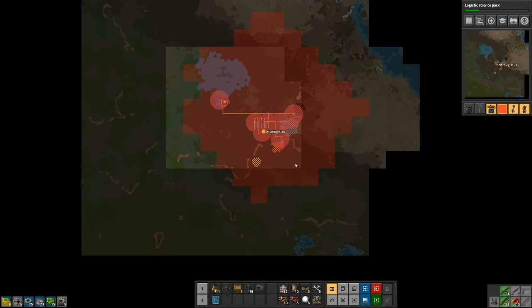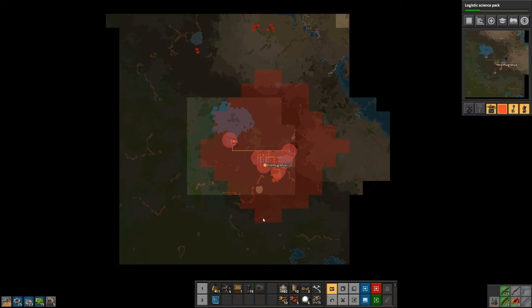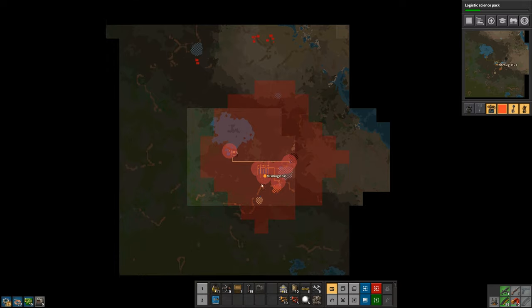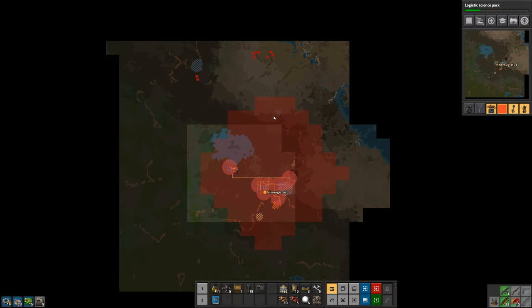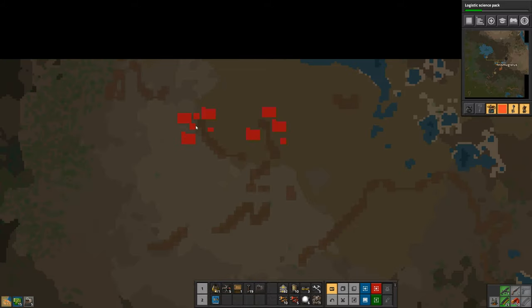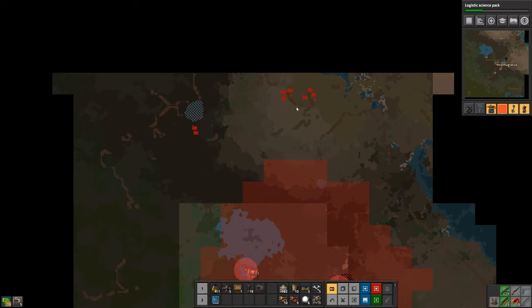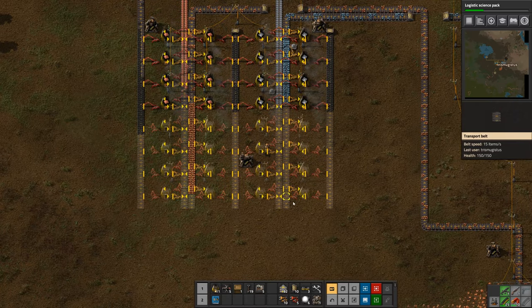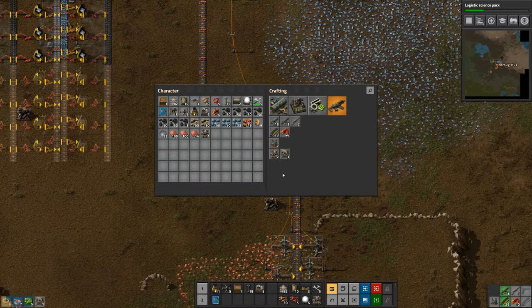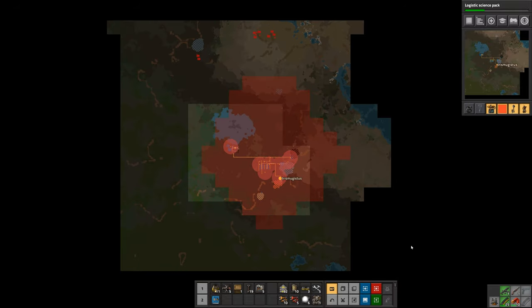I'm gonna have to put stone production in as well. Pollution is edging up towards these guys. Most of our pollution is in the mining. You can see how it's only gone this far here, but it's all the way up here — that's a combination of these trees which are absorbing pollution for us, and the fact that this type of terrain is less absorbent to pollution so it's spreading a lot further. But what we've got up here is some fairly significant nests at this stage. We've got two nests there and then three and three, and those are sufficiently close together that they'll probably defend each other. So we've actually got six nests up there.